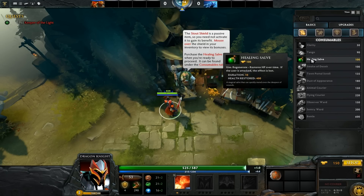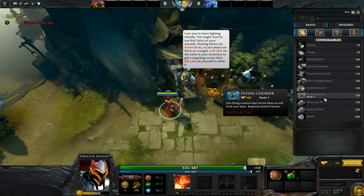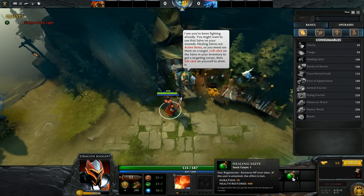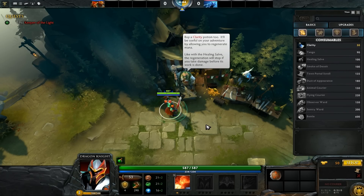Let's get some consumables — the healing salve. I see you've been fighting already, you might want to use that salve on your wounds. Healing salves are active items so you need to use them on the target. Left click on the salve in your inventory to get the targeted cursor, then left click on yourself to drink it. I didn't lose much health anyway.